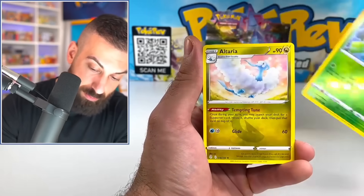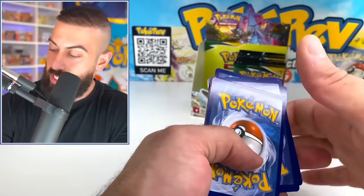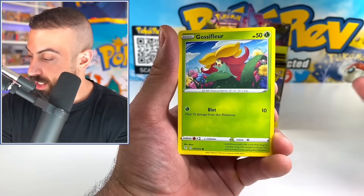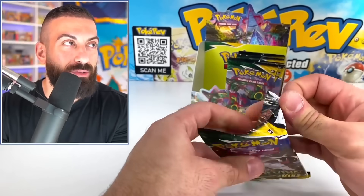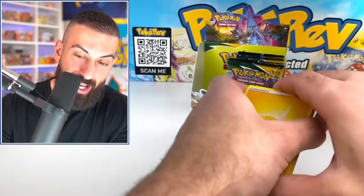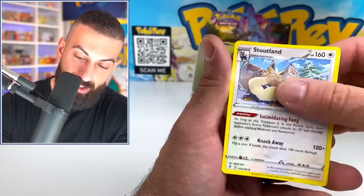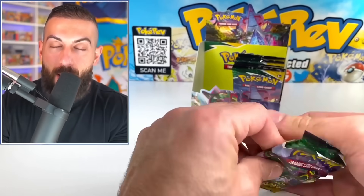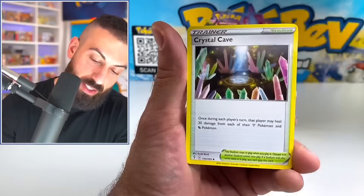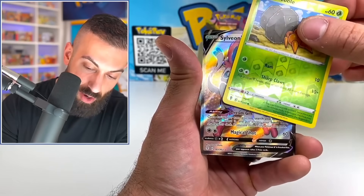Hoppip, Mareep, Hoppip, Altaria — come on! This box has got to get better for this to make sense. I'm not even including the bulk or code cards — just V cards and above, though you can probably add on about $20 for bulk and holos. I was expecting at least a Secret Rare, maybe a regular alt art — not even a VMAX alt art, just a regular alt art. Why is this so bad right now? I'm not even getting holos at this point. A holo is a rare pull right now. This is literally turning into the worst Evolving Skies opening of my life.